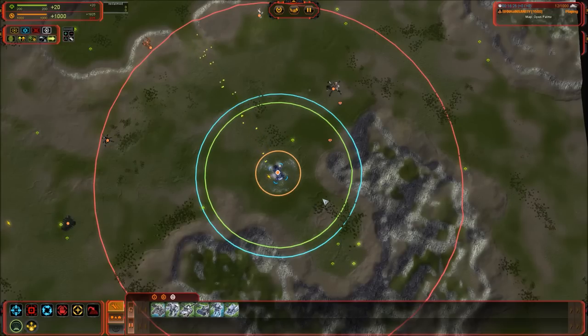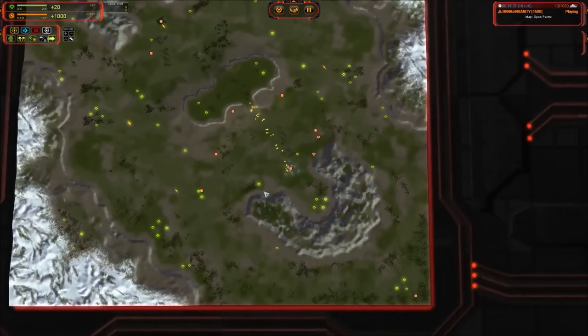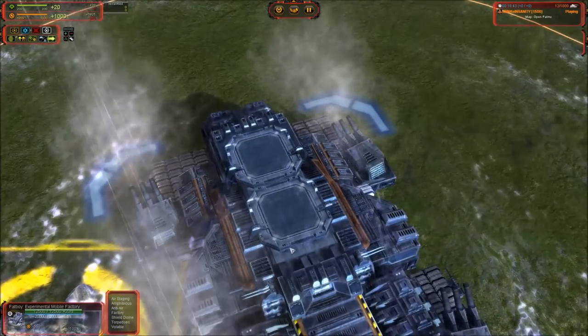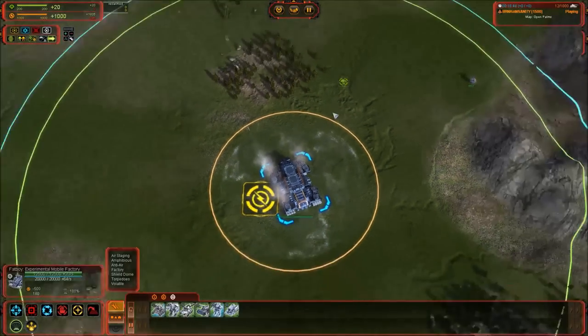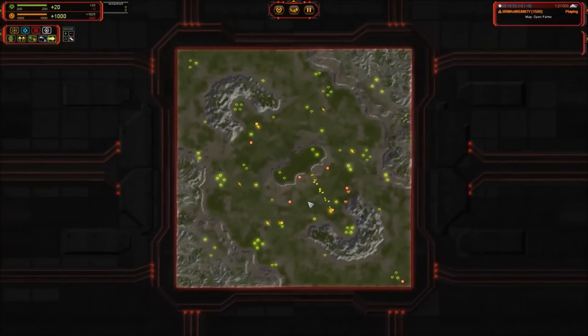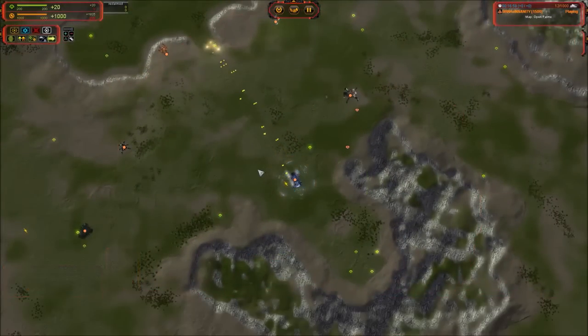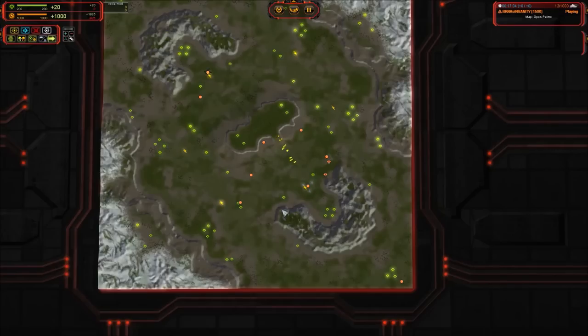The Fatboy has two anti-air guns doing a combined 112 DPS and a torpedo weapon doing 75 DPS — neither is terribly impressive but they function. The other thing it has is air staging: two pads on top that handle two Tech 1 units or one T3. It is a refueling station so you can use that out in the field — you can actually dock air units with it. That is the Fatboy and the sum total of the UEF experimentals.